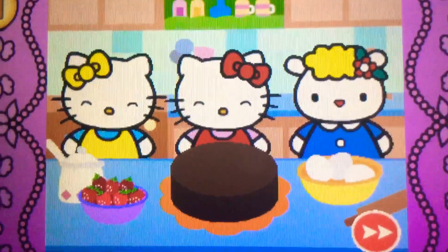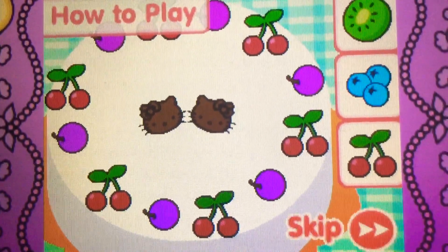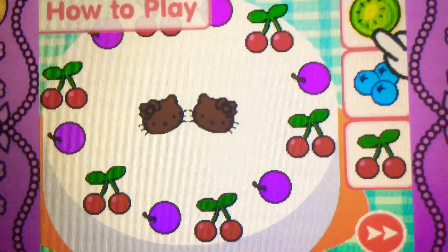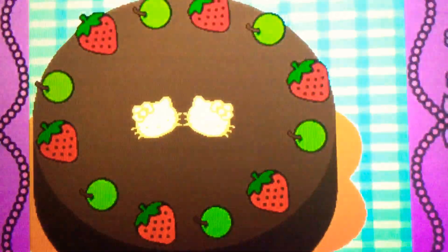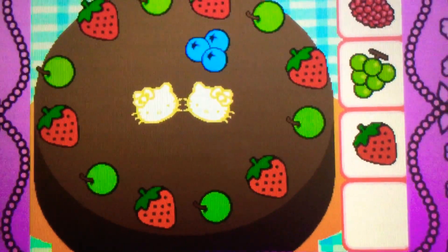Help Hello Kitty decorate the cake. How to play: listen to the question, then drag the kiwi on top of the cake like this. Correct! It's kiwi. It's green. Drag the blueberries on top of the cake. They're blueberries. They're blue.